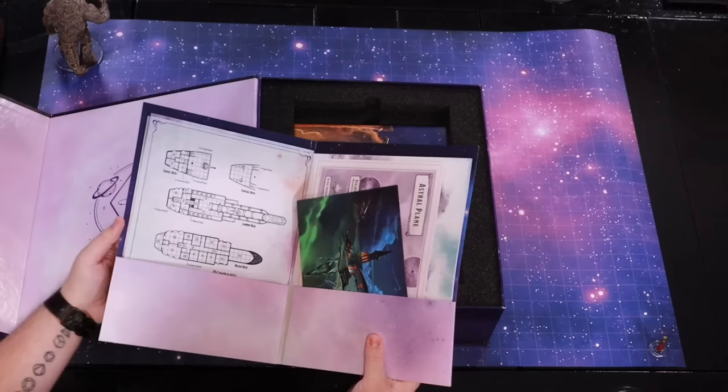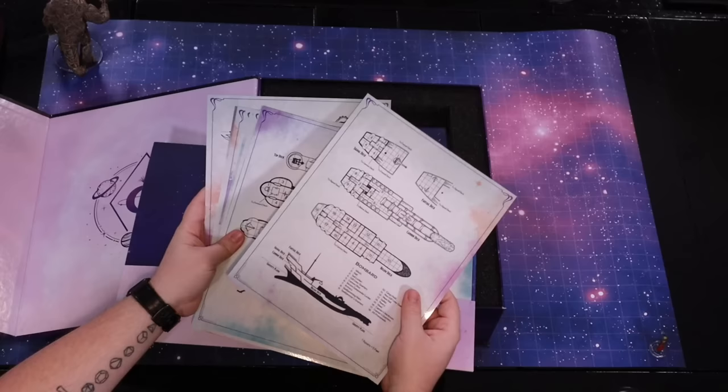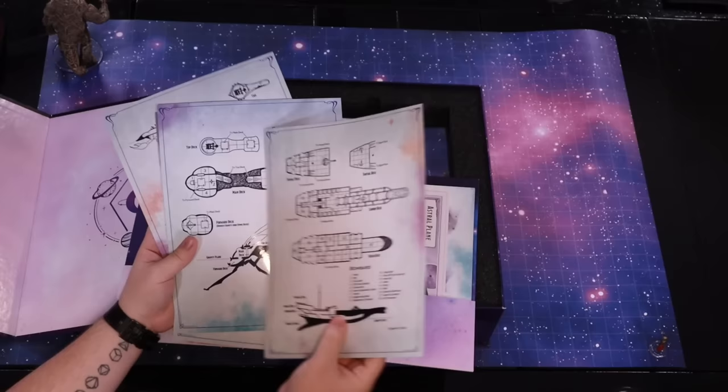Is it more maps? It's like a little binder, which is really cool for DM organization. They've been doing this more often and I love it. It has all of these quick map references. The coolest thing is they're laminated, so you can write on them. You can write notes on the back and erase them with a dry erase marker. Super smart design.